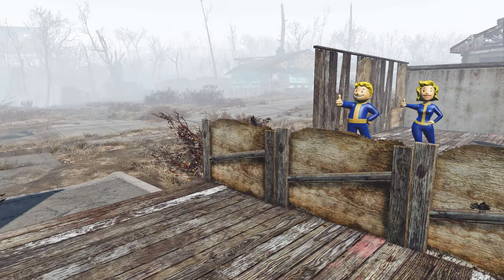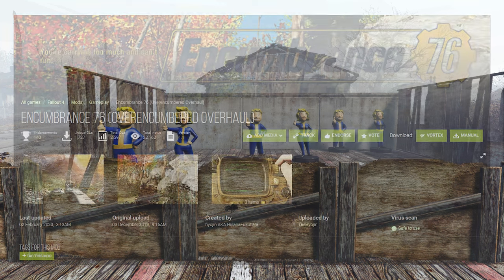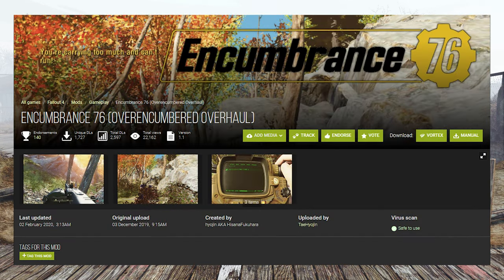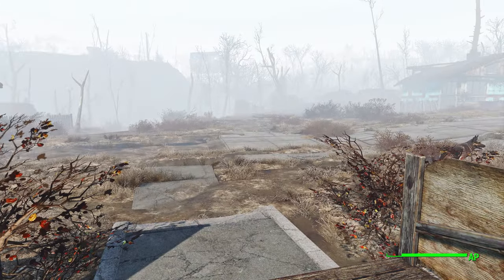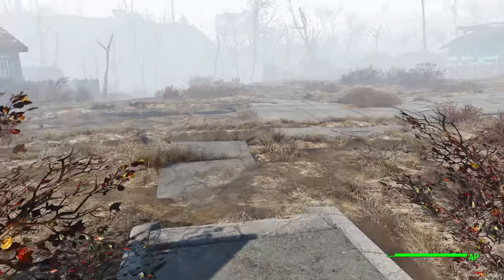Hello guys and welcome back to another Fallout 4 mod spotlight video. This time we're going to be taking a look at Encombrant 76, an overencumbered overhaul. It is made by Hyojin aka Hisana Fukuhara. What this mod does is it adds pretty much the weight system or the encumbered system from Fallout 76 into Fallout 4.